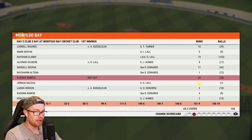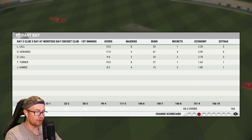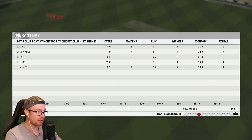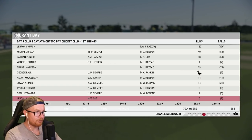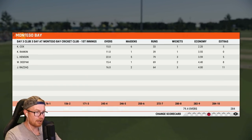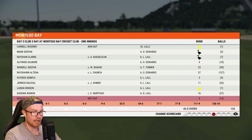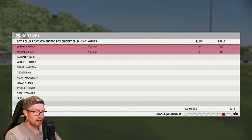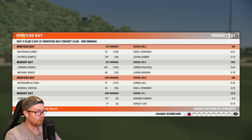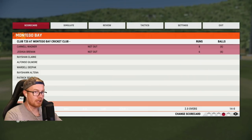As for our own performance, we didn't do a whole lot. We took one for 31 off 19, eight maidens, 1.63 economy - love that. With the bat, scored 150 - nice mate. We made six off nine, actually pretty impressed with how we went there until we played a rubbish shot to get out. Also one for 33 off 16, two maidens, very economical which is nice. We'll move on to a limited overs game now.